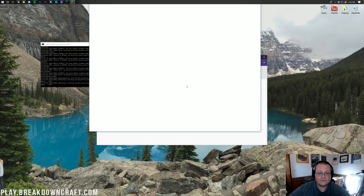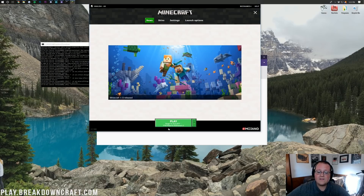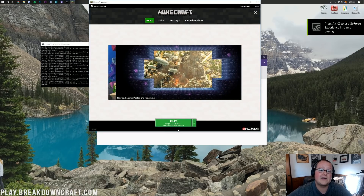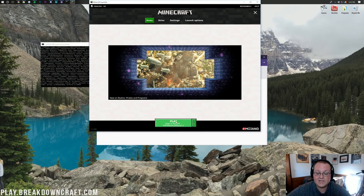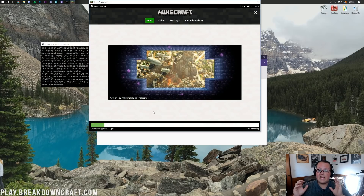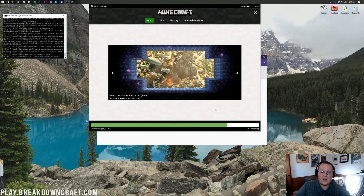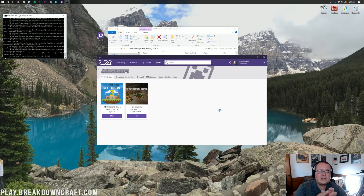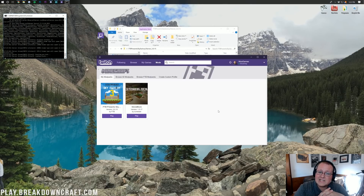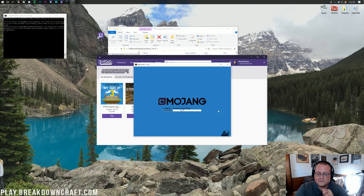That will open up the Minecraft launcher, which you may need to log into. It's the same credentials you use for the normal Minecraft launcher. Click Play at the bottom as long as FTB Presents Sky Factory 3 is selected — if it isn't, click the little green arrow and select it. It'll now go ahead and load up Sky Factory 3. The first load always takes the longest, and it is something you need to know — it's going to take a long time on its first run. If it takes over an hour, don't freak out; it shouldn't take that long next time.